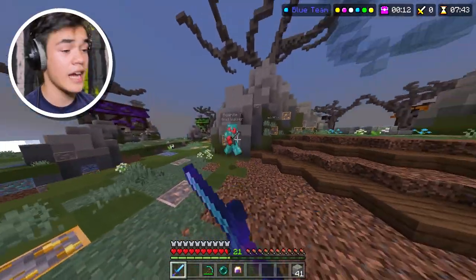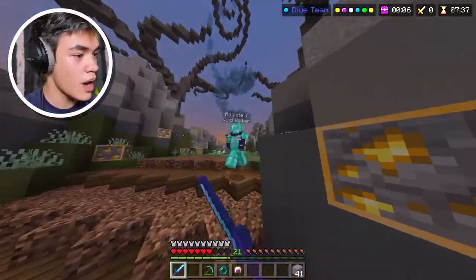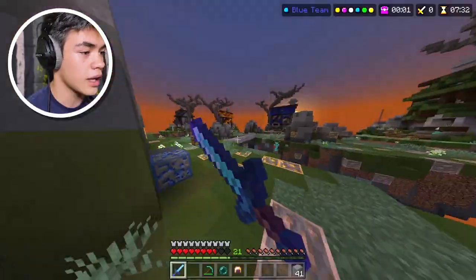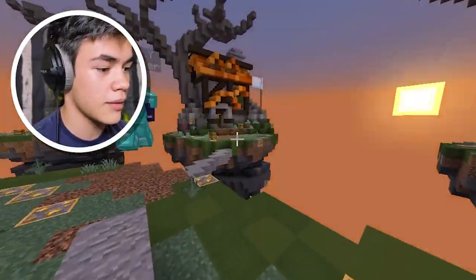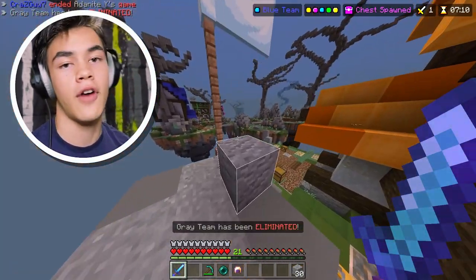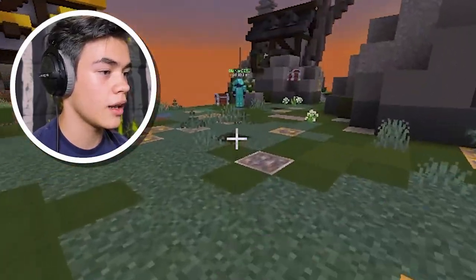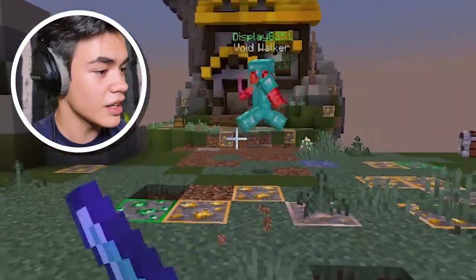He's towering — why are you towering? I think they're more willing to go into the void since they have Void Walker, but since I don't have it I really need to avoid the void. Why are you doing this to me? He almost ran into the void — very close. Unfortunately he might have to die. Why are you running? He died finally, let's go! Let's take out that guy over there.